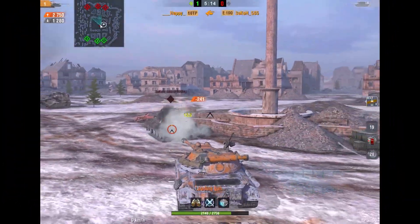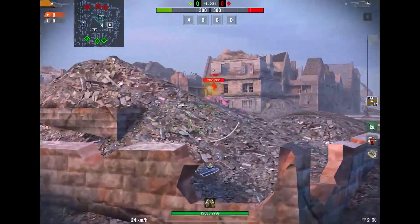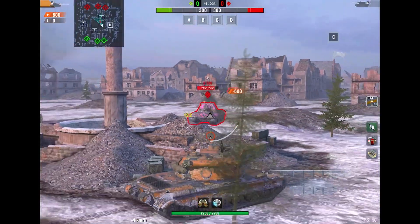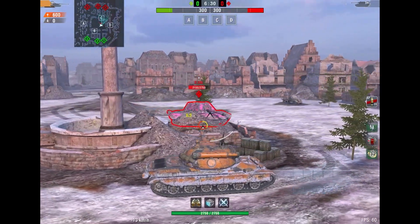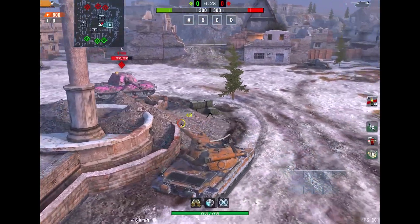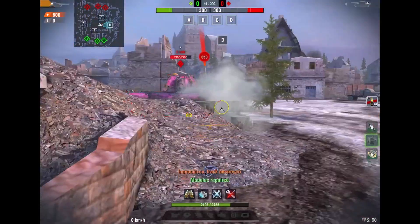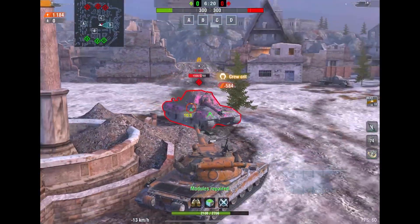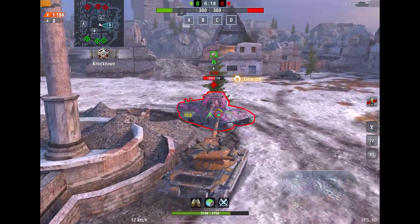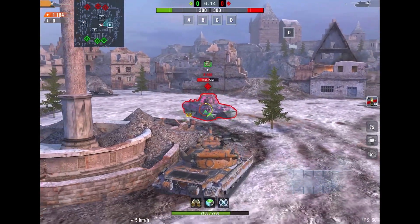There is no doubt the 60TP is better in terms of mobility and armor. What does the E100 have that the 60TP doesn't? Simply dispersion. The dispersion on the E100 is better than the 60TP, and the dispersion on the 60TP is quite horrendous. Other than that, the E100 has nothing.